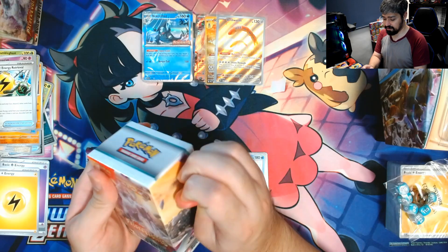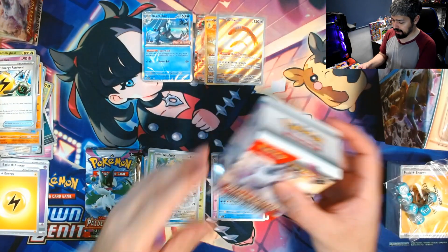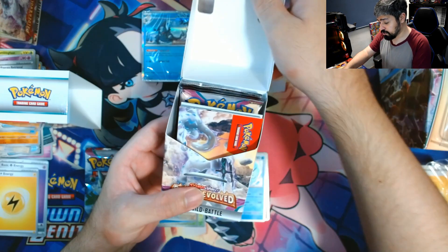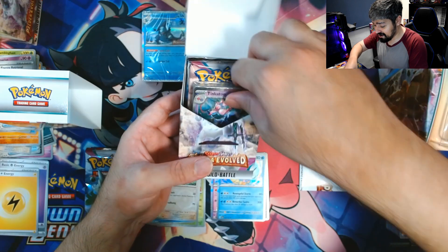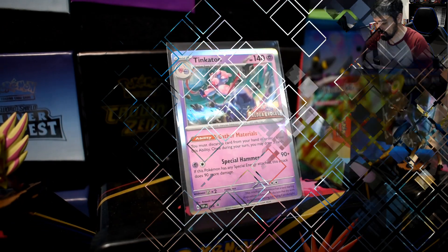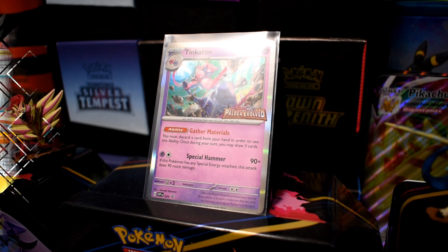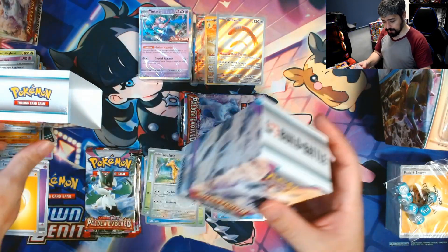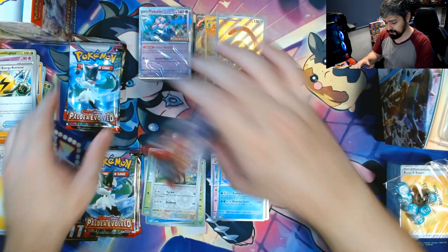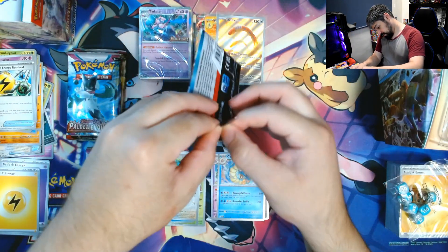Now let's go to our second Build-and-Battle kit, and then we'll move on to our last three packs. There we go. Now let's see what promo we have here — a Tinkaton! Okay, we got another promo card. We didn't get any repeats, so that's good. In total we got seven packs left.